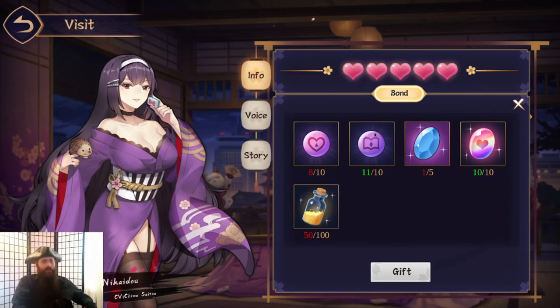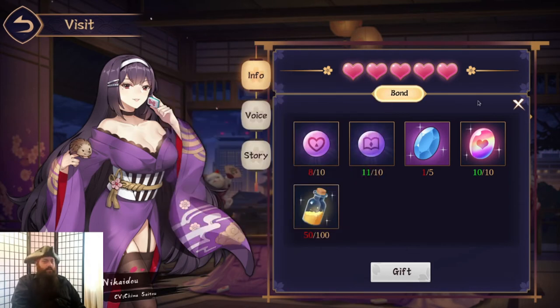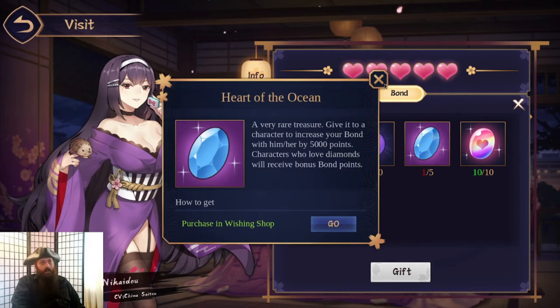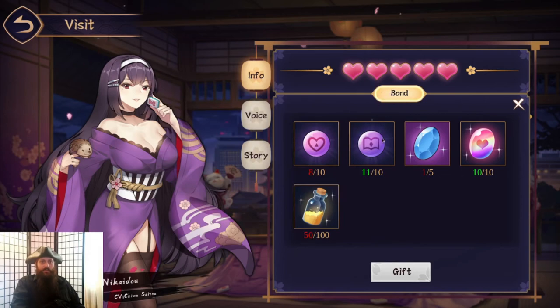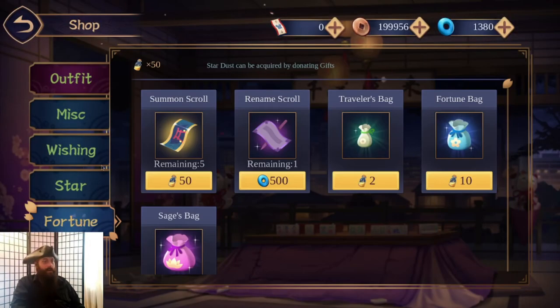This is where it gets kind of complicated. The spheres you get periodically in the shop — I showed you where you get those. Hearts of the ocean are the highest tier gem and come from gift boxes. You'll need five of a character's favorite purple gift in purple tier. So: five of that, ten wishing stones, ten of two different colors of spheres, and a hundred stardust. Stardust is from donating gifts.